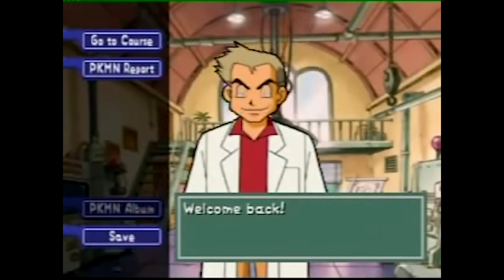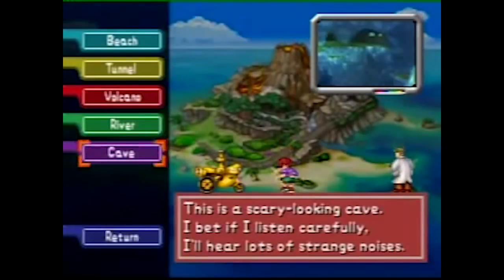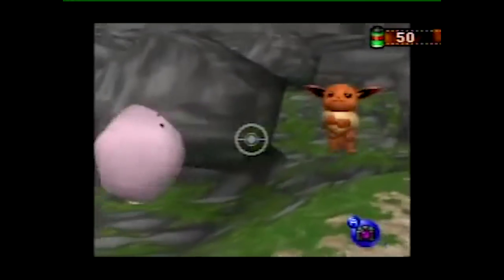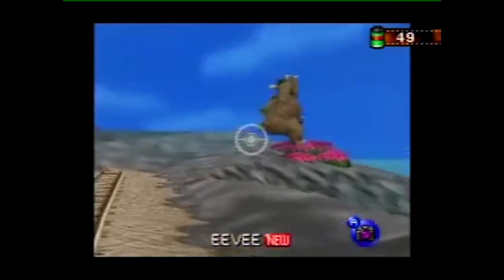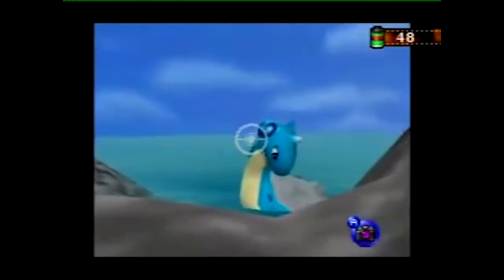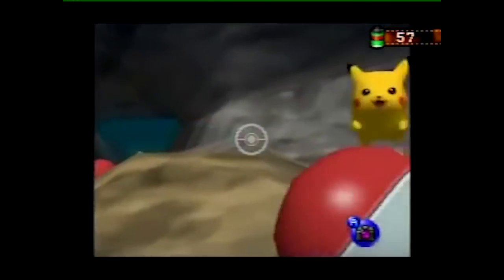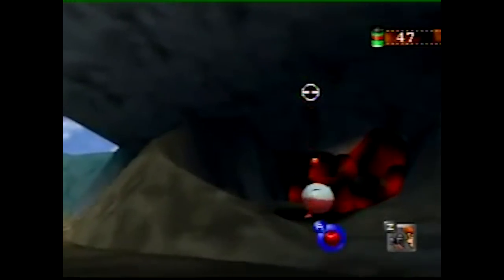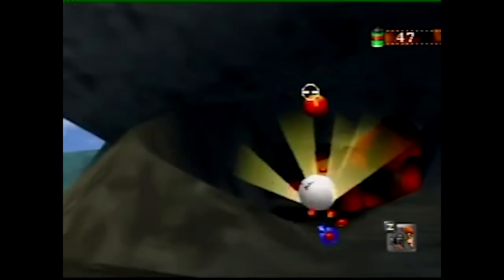Let's take a closer look at what Gia does that separates his run from a casual playthrough. Gia never repeats any of the stages throughout his run, only going into each stage as few times as possible to progress through the game. He quits the course once he has all the pictures he needs, which means he doesn't have to play through to the end of each level. This comes in handy on stages like Tunnel for early apples.